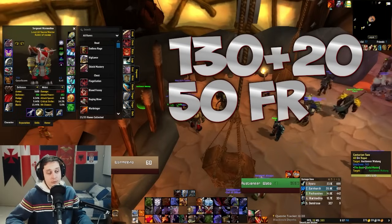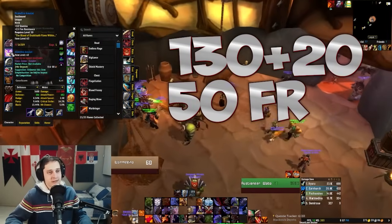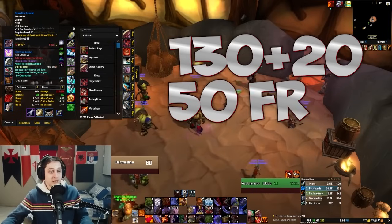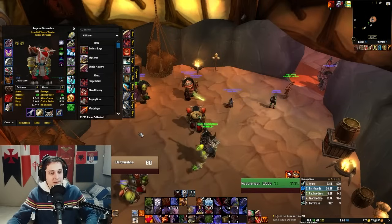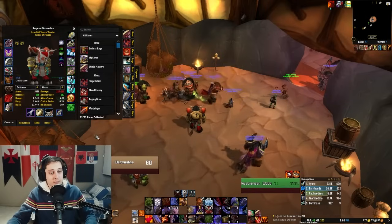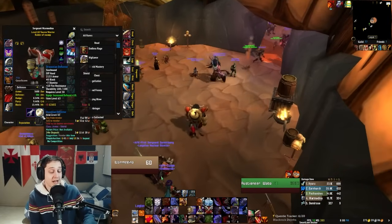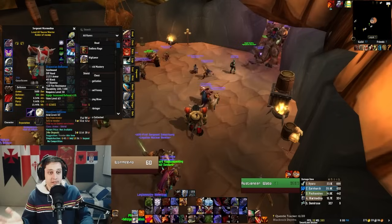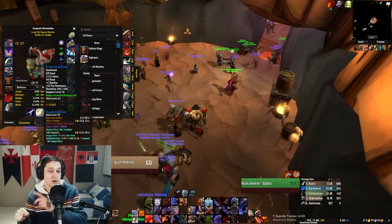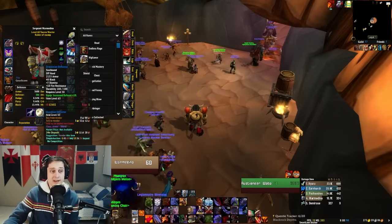130 plus 20 more from the ring puts us at 150. Then there is also the necklace from Onyxia — that's another 15 fire resistance, and you get that one for free since you need your Onyxia attunement anyway. If you are a shaman, warrior, or paladin, you're also going to be using a shield, and the best shield you can get right now is from UBRS, which happens to have 10 fire resistance on it. So that's another 10 for free that you're going to get anyway as part of your pre-raid best-in-slot.